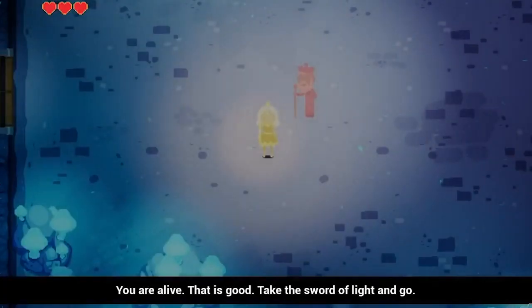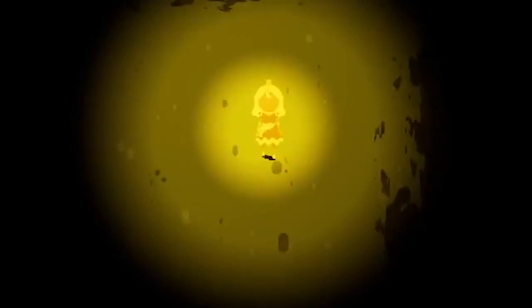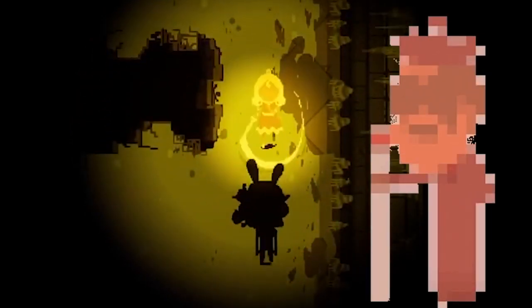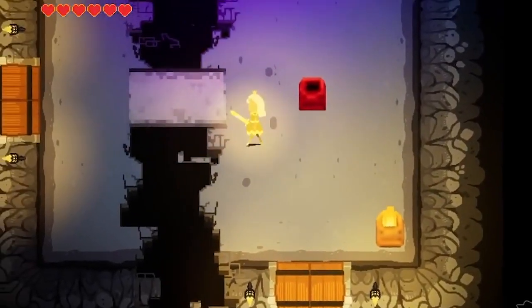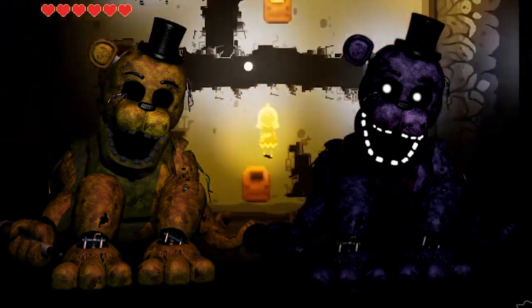That is until chapter 2, when the princess is brought an opportunity. She awakes to the sound of a talking old man with flowing water: 'You are alive. That is good. Take the sword of light and go.' She takes the advice of the old man and uses her new powers to do more damage to Afton. The old man represents Old Man Consequences, sitting at his lake, giving Cassidy her new quest. On her way, she finds a strange torch which splits her spirit into two. I don't have a full explanation, but it could somehow represent Shadow Freddy, knowing that it is quite literally a shadow of Golden Freddy.